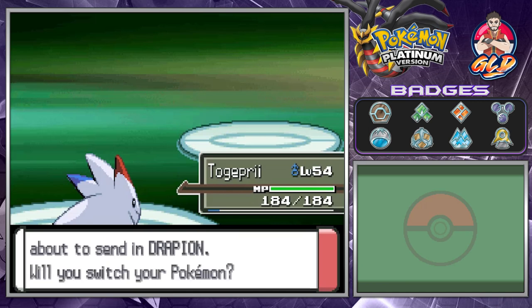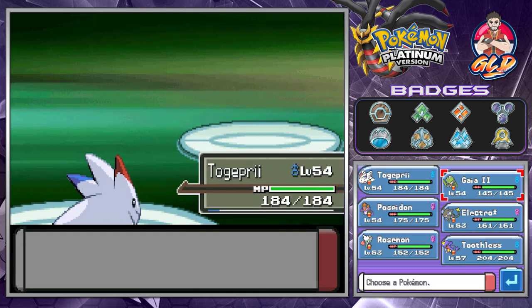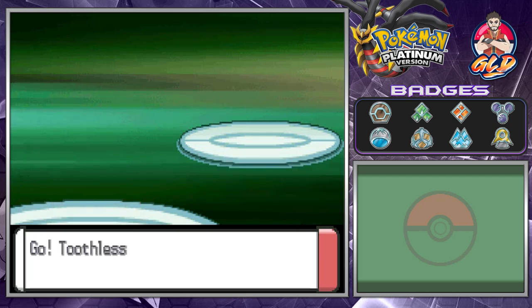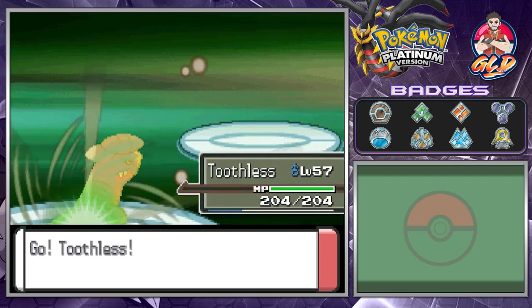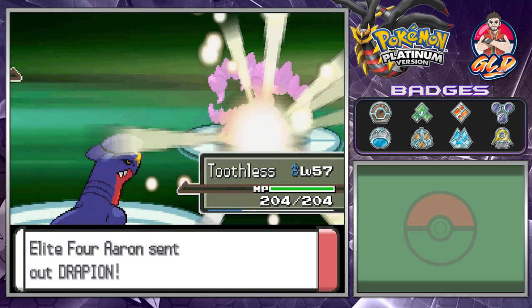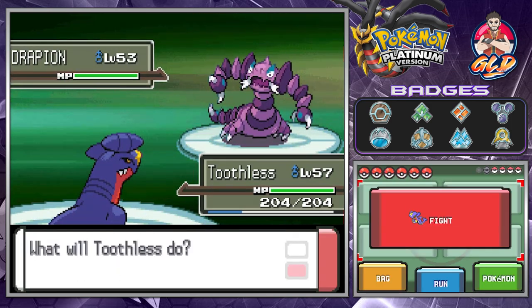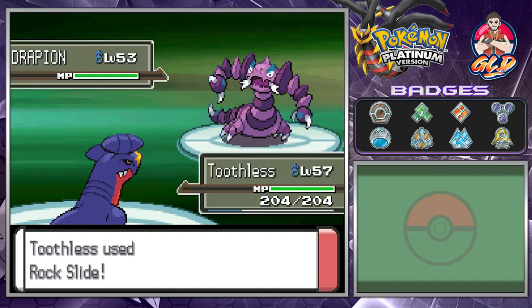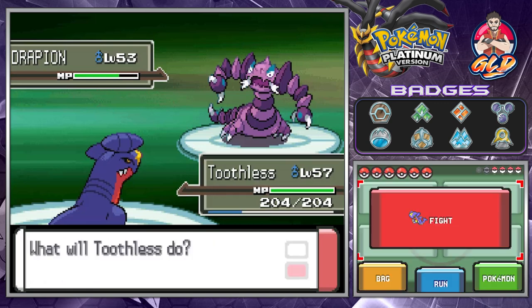Here comes Drapion — I just want to smash it to smithereens. Let's go with Toothless. We use Rock Slide, and the good thing about Rock Slide is the flinch chance — and it flinched! Let's follow up with an Earthquake attack. Take that, Drapion — just like that, Drapion has been defeated!